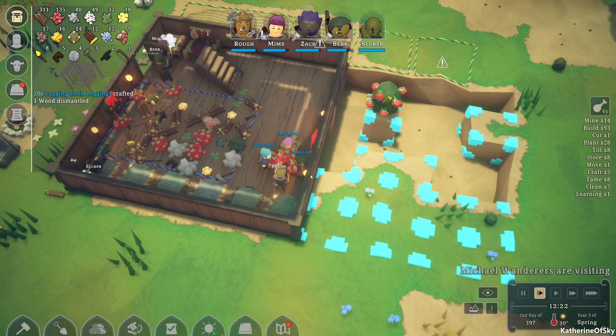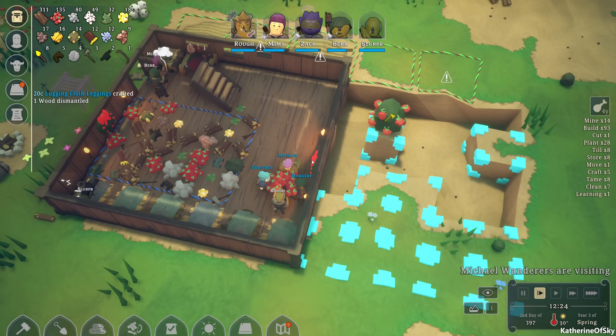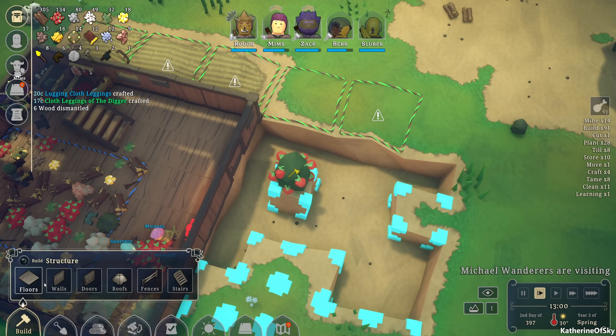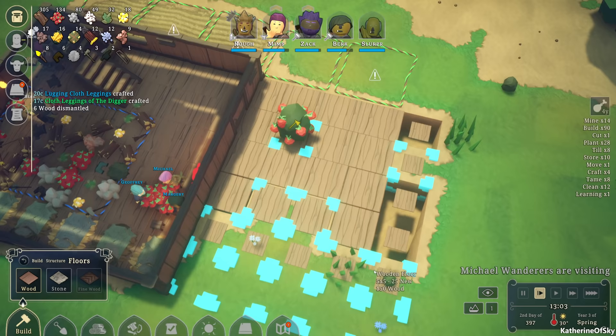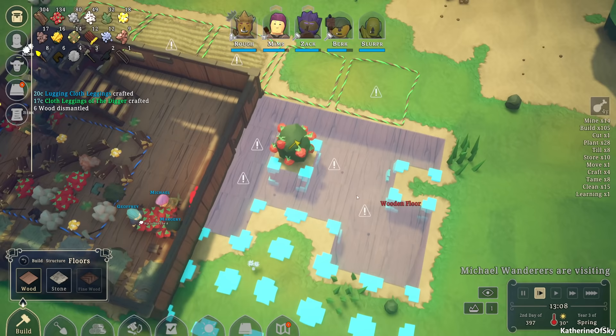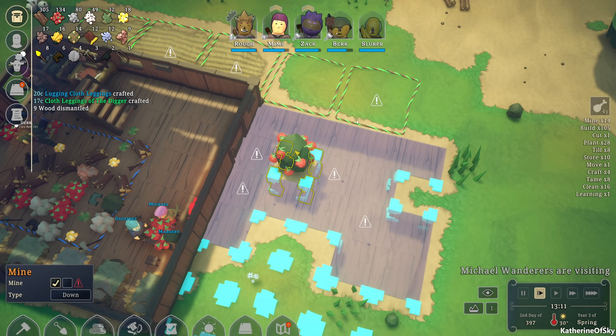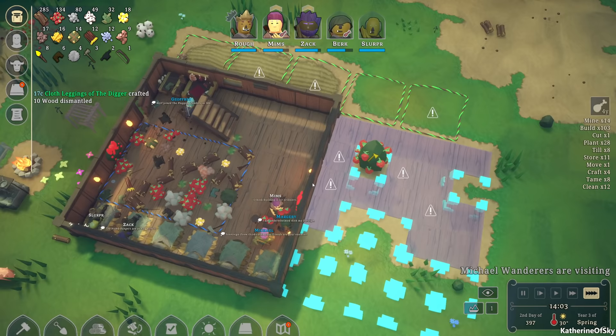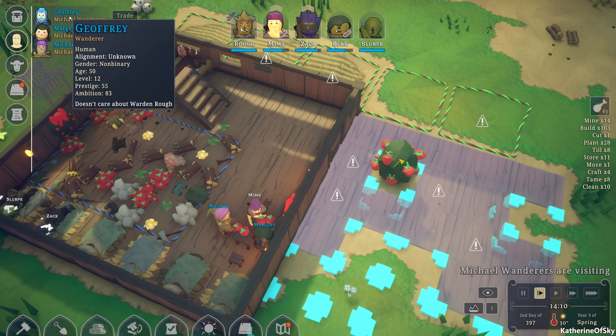If you press tab you can see upward and also remove it — I like that feature. I also want to build some flooring over here over this area. Let's build it over the spots that are currently empty. I wanted to put the stairway down right where this bush is. We have it set for cutting in a hurry, so that's fine. Let's go see about these other people.